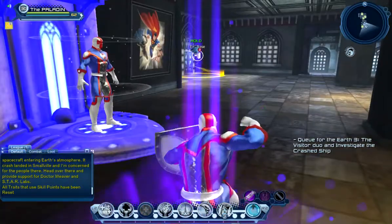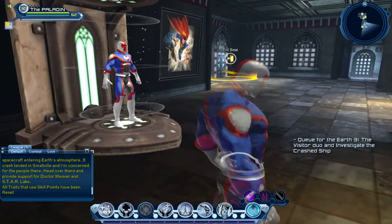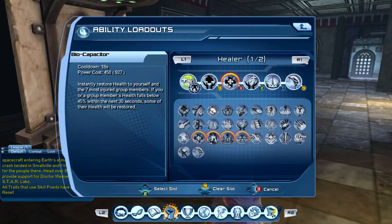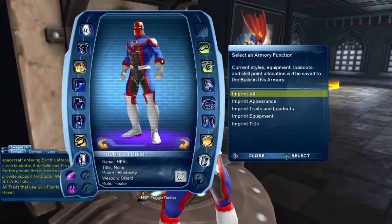In order to tweak it — here I would have to tweak my healer loadout a bit — I would go into loadout, replace whatever I need to, and then re-imprint our armory if needed.